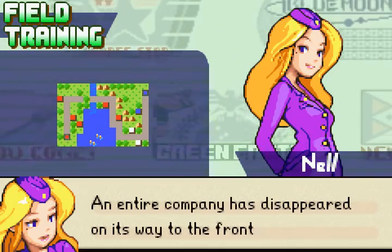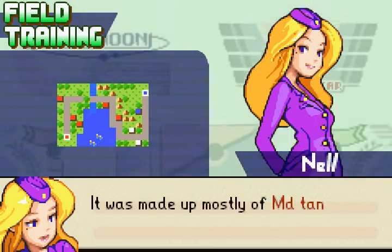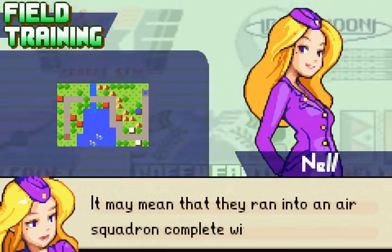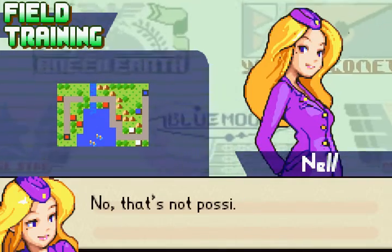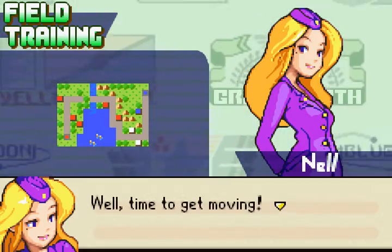An entire company has disappeared on its way to the front lines — that seems to be awfully common these days. It was made up mostly of mid tanks and tanks, so this is serious. It may mean that they ran into an air squadron complete with bombs. Nah, that's not possible. Forget it, it's nothing. I'm sure I'm just reading too much into the situation. Well, time to get moving!